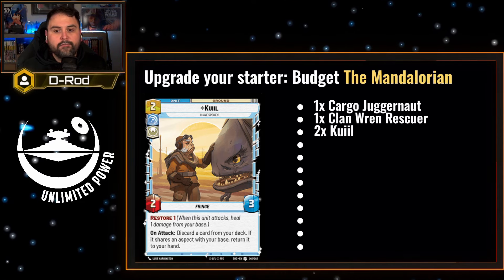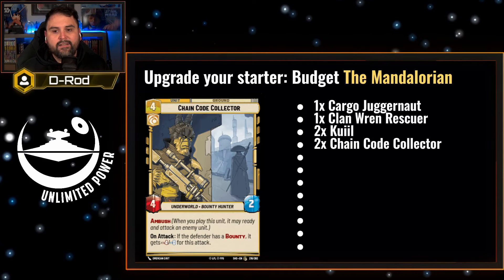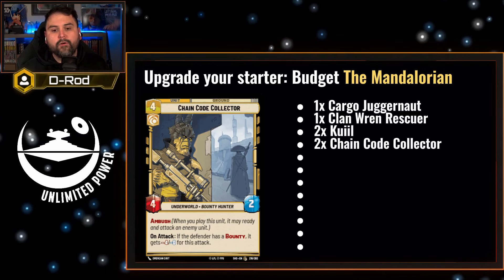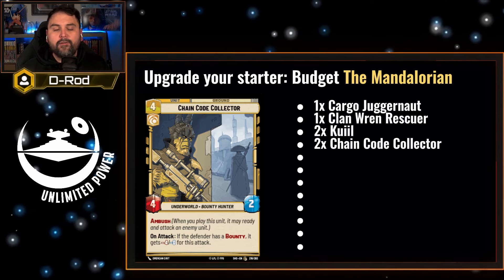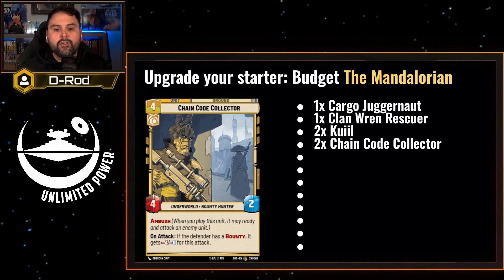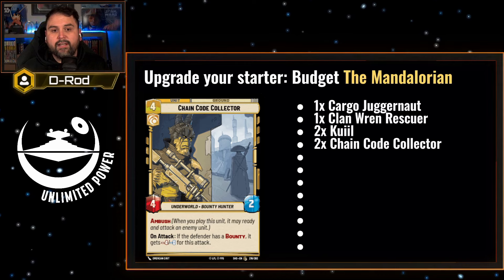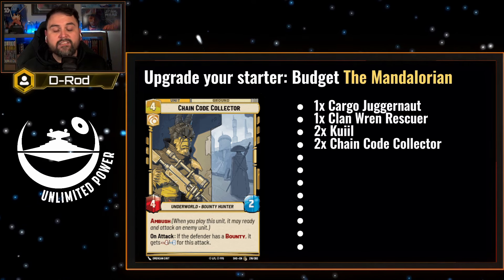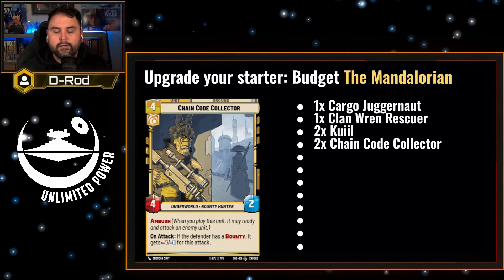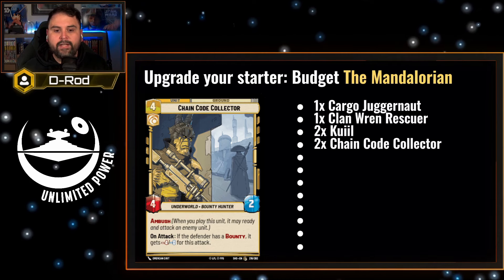We've already talked about the strength of Kuiil, but we definitely want you to have a playset in the deck. Chain Code Collector is another card that needs to be a playset — it's a four-cost, four-two unit with Ambush. As long as the defender has a bounty, you can attack and give that defender negative-four, negative-zero for the attack, essentially taking zero damage back to the Collector. Chain Code Collector can easily be a two-for-one card, and can be even more depending on the amount of upgrades you're playing every phase.